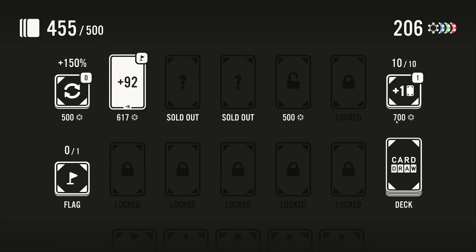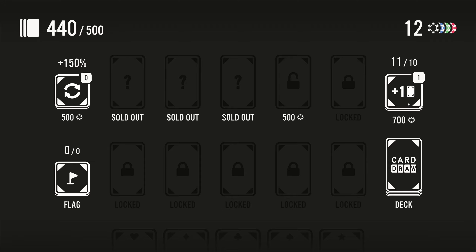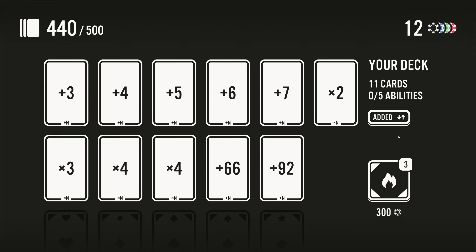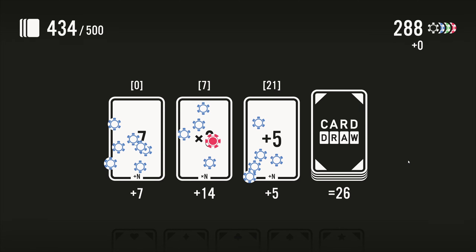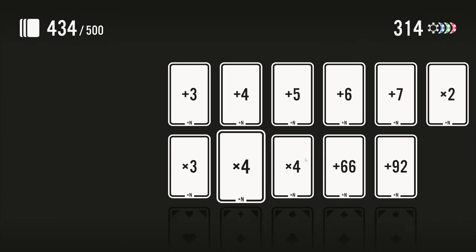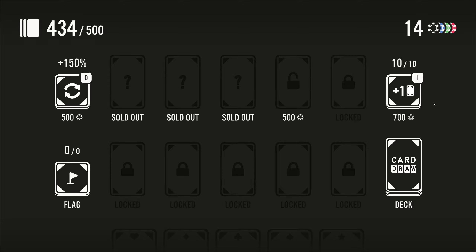Let's pick up the 92. Holding spacebar just continues drawing rather than having to click individually every time. 700 for an extra card slot — we certainly want that. Let's get 300 and burn the plus three first. Actually, we have one card to spare so we can burn that plus three. So this 'total cards in deck — you can currently add one new card slot' — yes, so we can add this. So 700 for that.